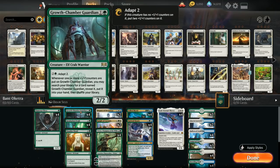We also have the full 4 copies of Growth Chamber Guardian, which synergizes nicely with Oketra — because if we adapt it and put two +1/+1 counters on it, we can search our library for an additional copy of Growth Chamber Guardian and put it into our hand. So that provides a steady stream of creatures to help us trigger Oketra once we have the Eternal God in play.